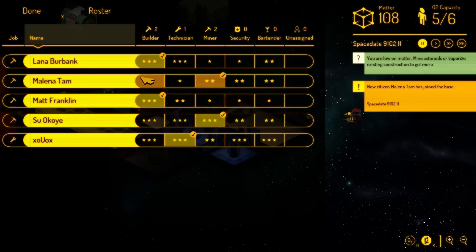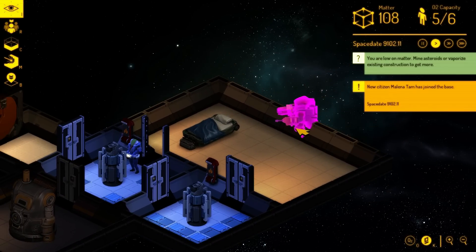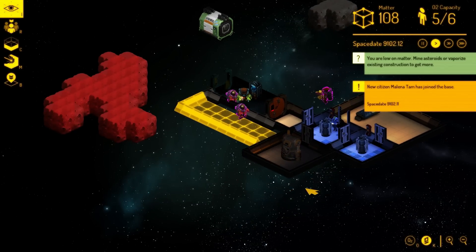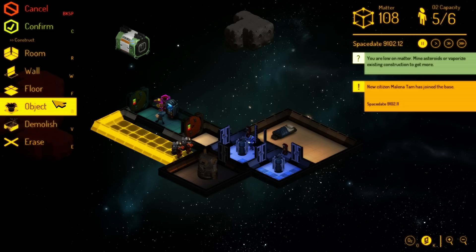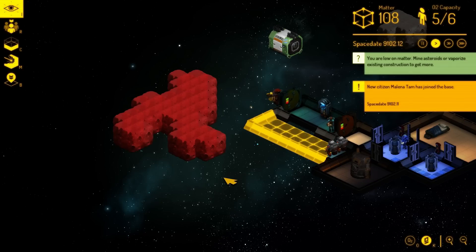Actually, we only have one miner — let's put you on miner duty. I love the fact that these guys are represented — they look like a miner, they don't all look the same. We're going to go Objects to buy some more beds, but I still can't afford beds. Damn it. We're going to go fast forward.